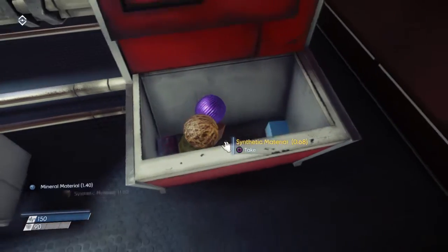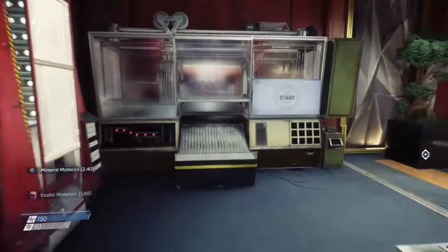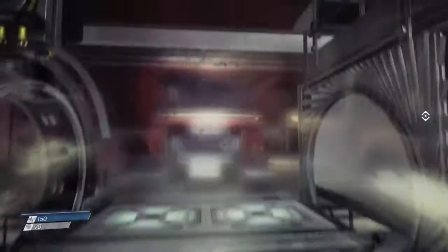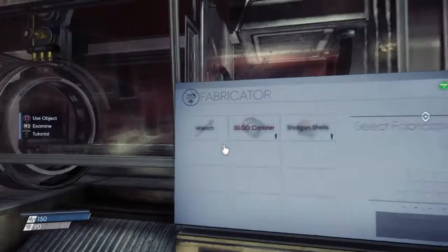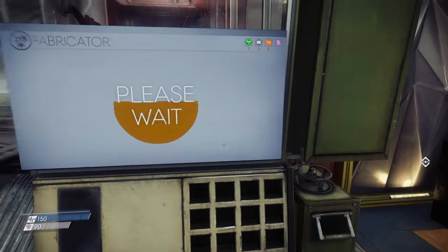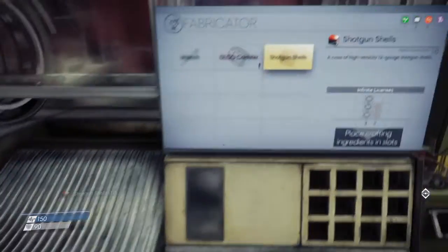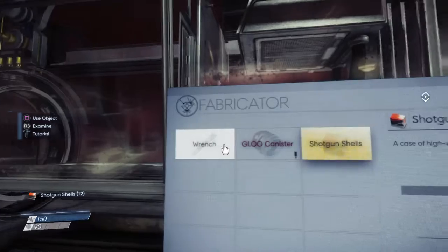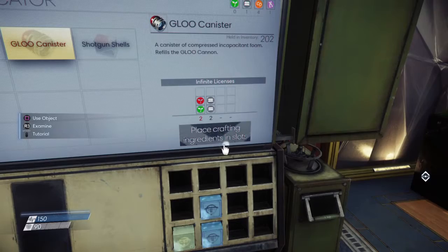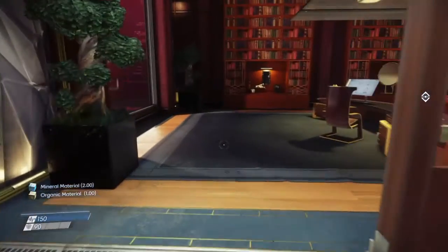Let's pick up materials. I figured out this is how you get extra ammo — upgrade stuff. Let's go with shotgun shells, there we go. Do we get some more glue? Oh no, I haven't got enough. We basically got to find some more items for this guys.